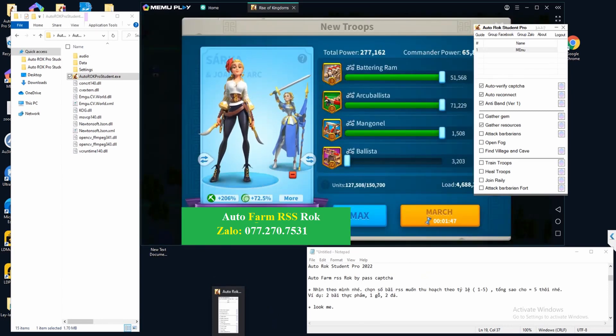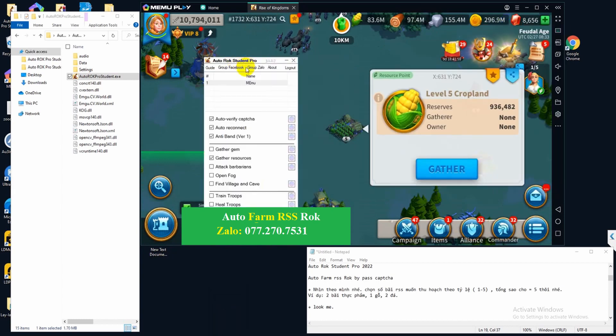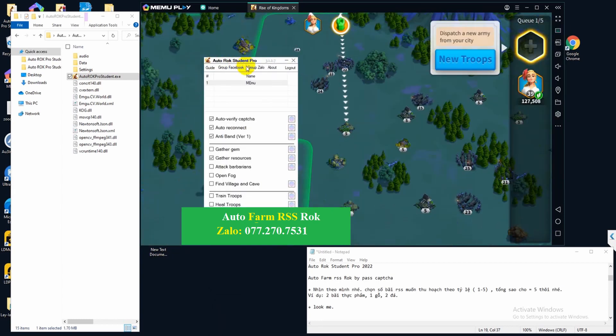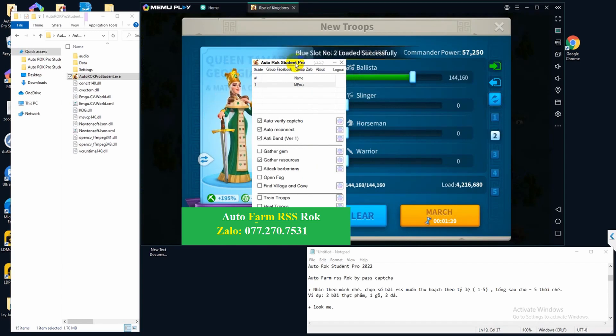You will have to click on the resource farming setting wheel, and there you will have to choose how many of your troops should farm food, wood, stone, or gold.